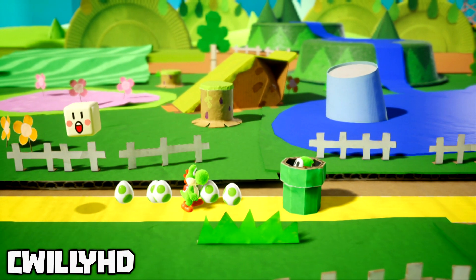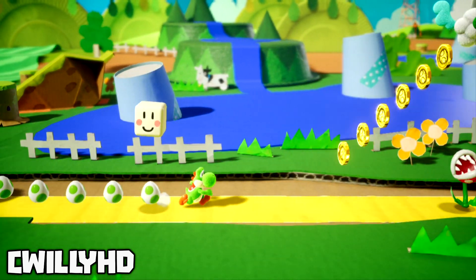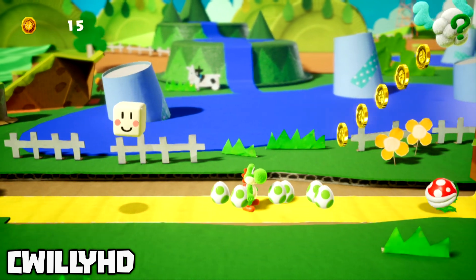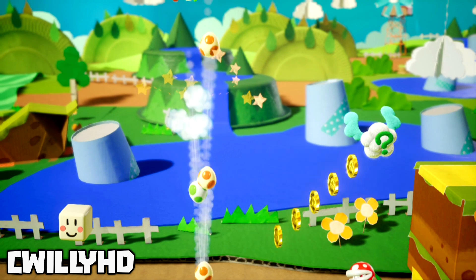I'm not too sure if this is an intended exploit, but I'm about to show you how to do it anyway. All we need are some eggs, which you can get from eating Shy Guys or out of an egg block. Once you have a few, you can start the glitch. Jump up in the air and aim your shot straight down at Yoshi's feet. When it's lined up, begin throwing the eggs.